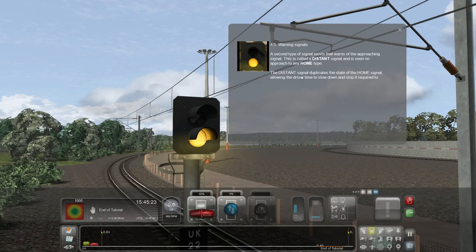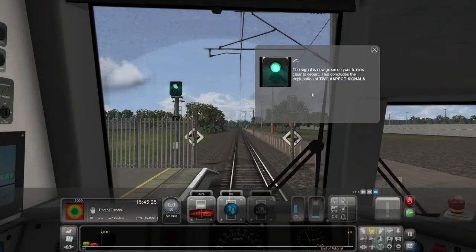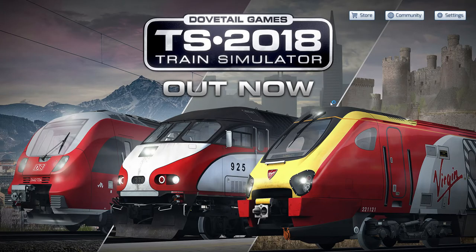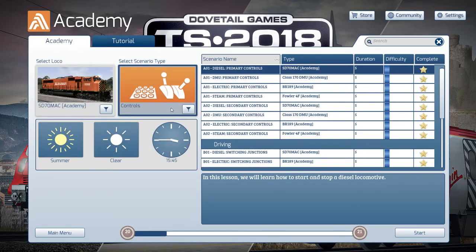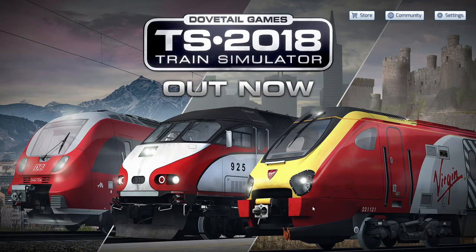Warning signals: a second type of signal exists that warns of an approaching signal. This is called a distance signal, and is seen on the approach to any home type. The distance signal duplicates the state of the home signal, allowing the driver time to slow down and stop if required. The signal is now green, so your train is cleared to depart. That concludes the explanation of two-aspect signals. So there's a warning signal, and it says it's the same color — I wonder how you know that it's a warning signal. Is it just because it's the first one that comes along? Let's get into the next one: electric warning and stop signals.